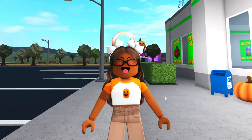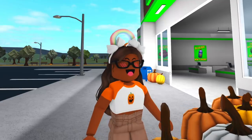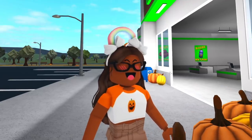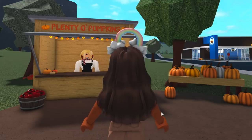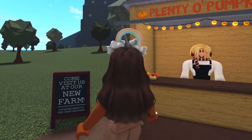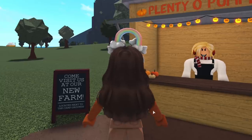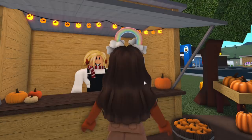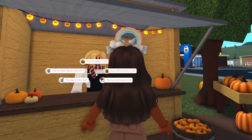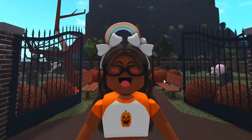Now let's check out the new locations. The entire town is decorated for Halloween! Right by the BFF supermarket there's a pumpkin stand where you can buy a standard pumpkin or a tall pumpkin. There's also the Plenty of Pumpkins stand, which was here last year, but now it says 'come visit us at our new farm located next to the campgrounds.' If you click on the vendor, you can also buy caramel apples, apple cider, and pumpkin spice lattes.